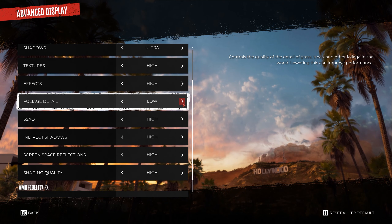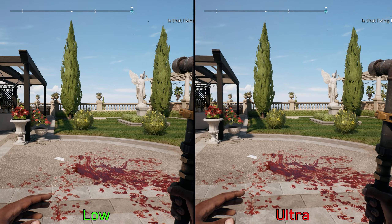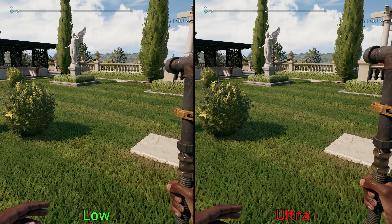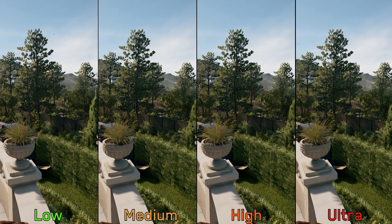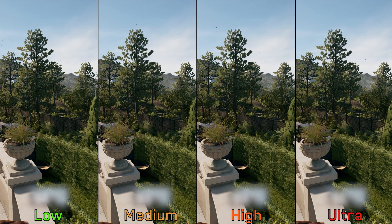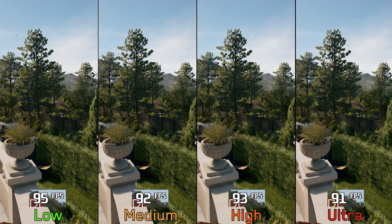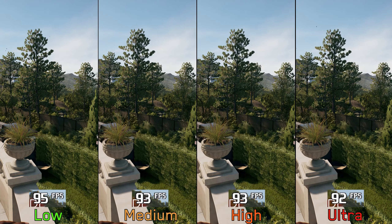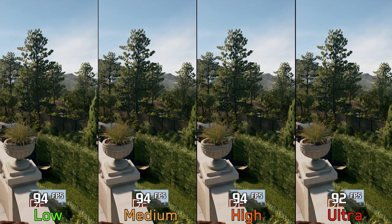Foliage detail unfortunately does not affect foliage LOD or the density of foliage. Instead, using medium or higher options adds environmental animations for trees and other foliage. Going from low to medium and high costs around 1 to 2 percent, and to ultra around 3 percent. Since there is no noticeable visual difference between medium, high, and ultra, I recommend using medium foliage detail.